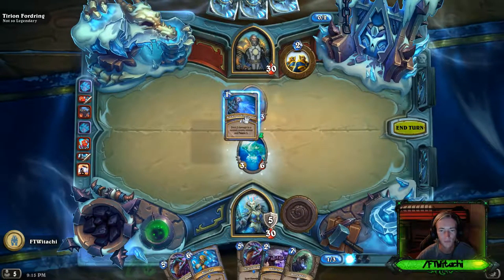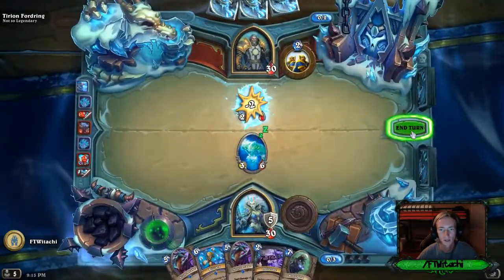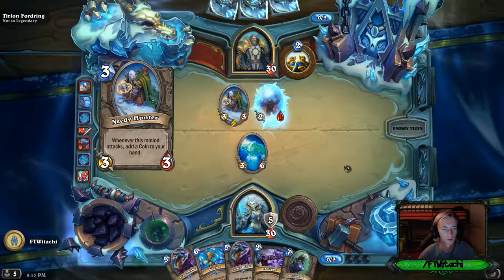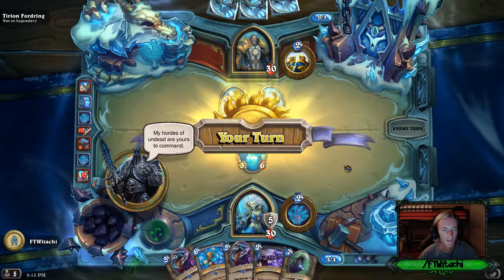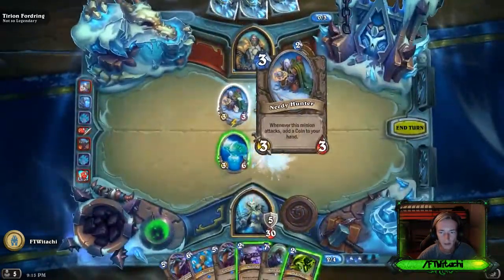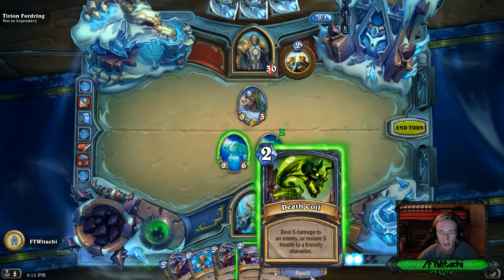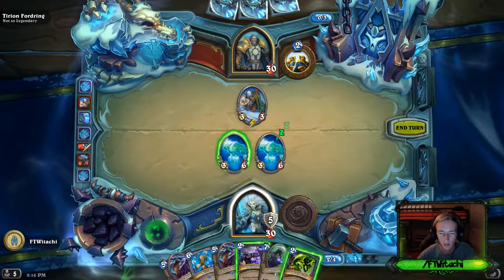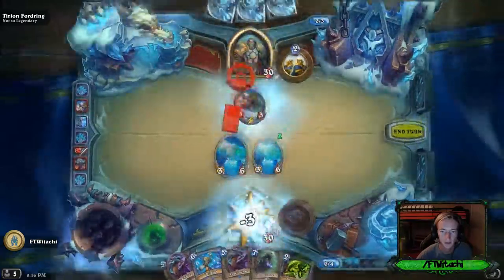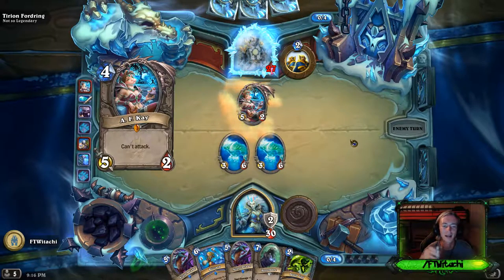I've joined the Lich King's side right now! I get to deal two damage to a random enemy minion so it's frozen, and then summon another Water Elemental. Oh my gosh, this is absolutely fun. Whenever this minion attacks add a coin, deal five damage to an enemy or restore five health to a friendly character, destroy a minion - your hero takes damage equal to its health. I love being on the bad guy side.